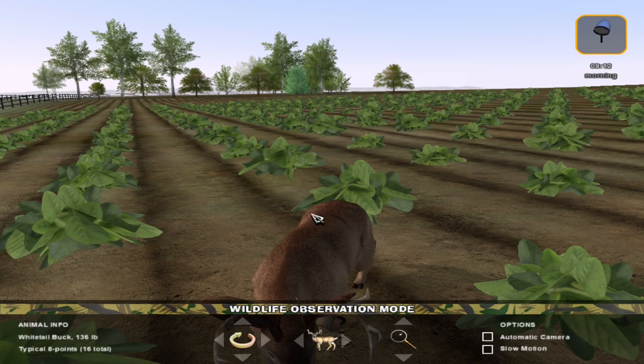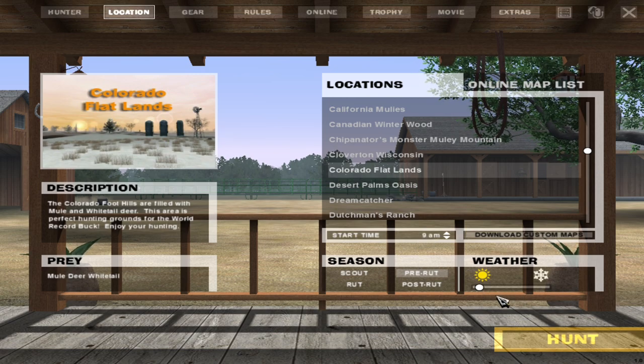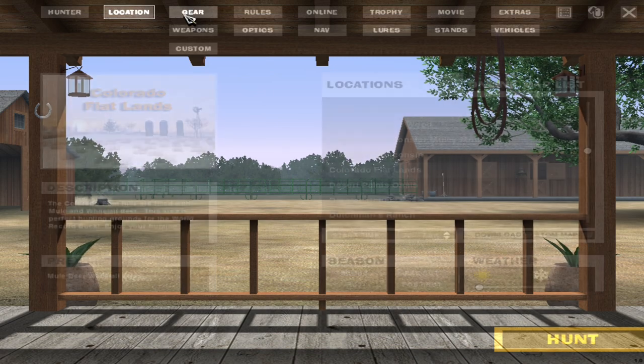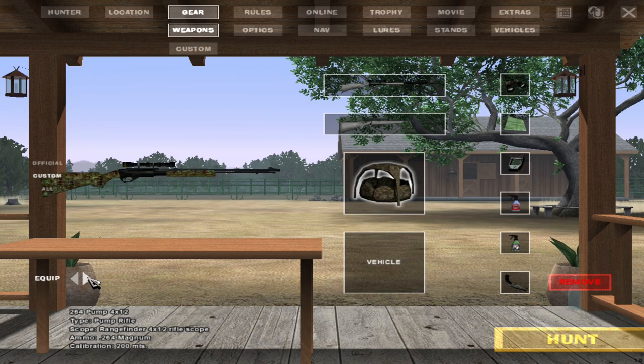I just thought I'd show this off quickly. Let's get out of this and into an actual hunt. We're going to head out to the Colorado flatlands because they have mule deer and whitetail, which is going to be pretty awesome. I'll keep the weather and season as they are, maybe put the start time to 7 a.m. Since we've shown off a few different guns already, let's go to something we have not used yet.